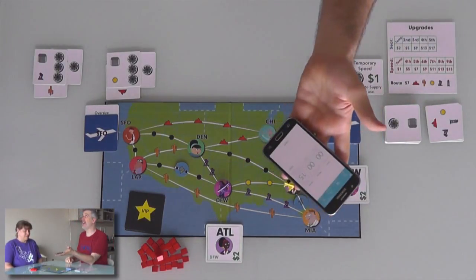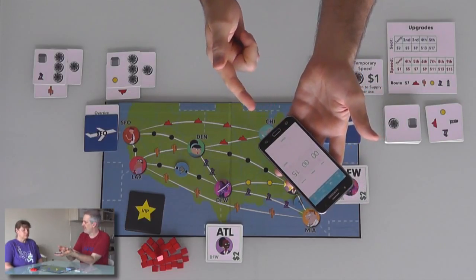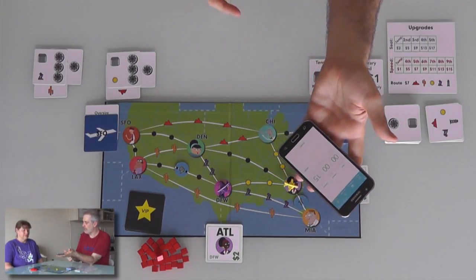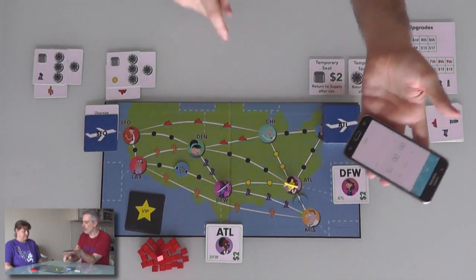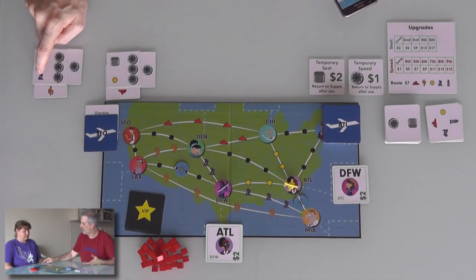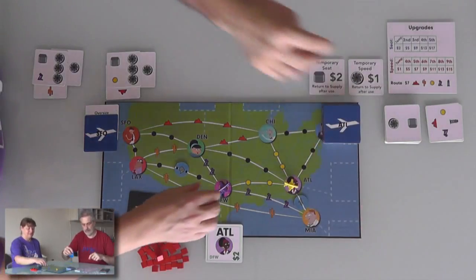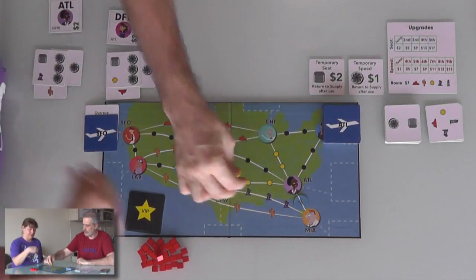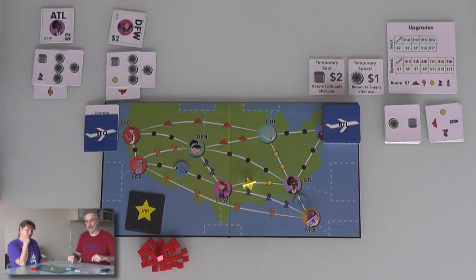The game will come with sand timers. I don't have them with this prototype, so I'm just using my phone. In a two-player game, we get 15 seconds — real time. The first thing that happens once the timer starts is we reveal any face-down passengers so we know where they're going, and then we move. Each of us can move up to four spaces. I can move across the yellow and red. Jen can move across the purple or the orange. We can both move across the black. We pick stuff up and drop it off.